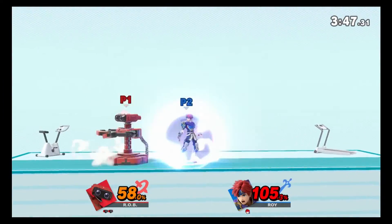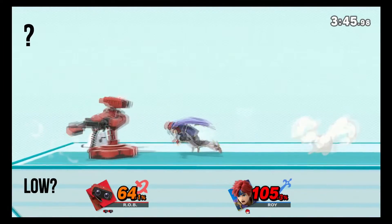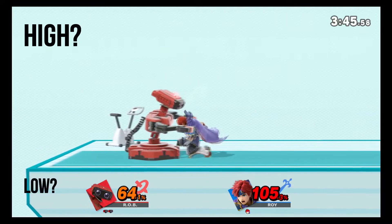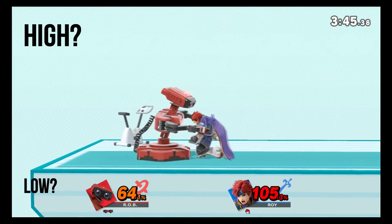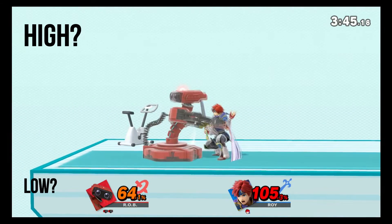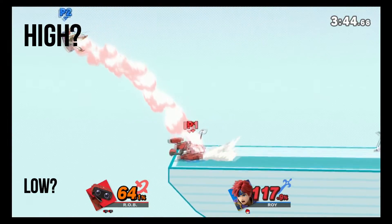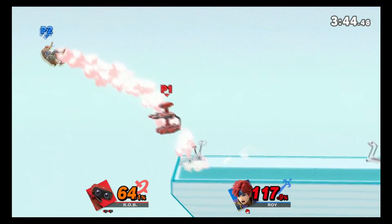Your understanding of character recovery helps to make educated guesses. Take Roy for example — most often they do not recover high with their up B, so covering low could be a good guess. What makes this even better is that you can pretend to cover high by going high and then just fast-falling with them.